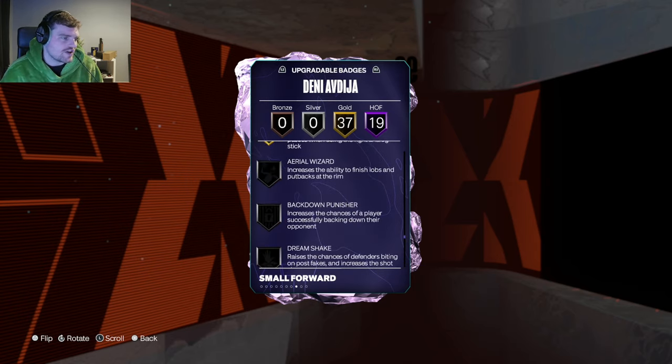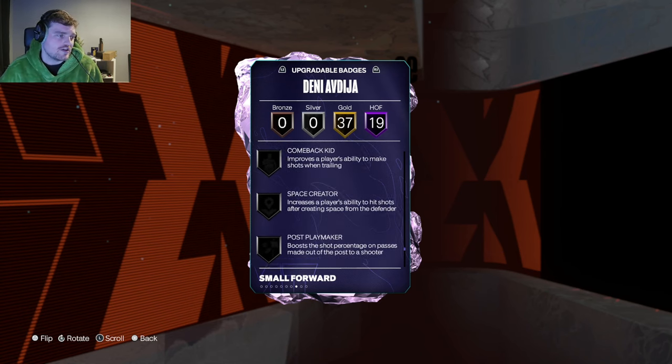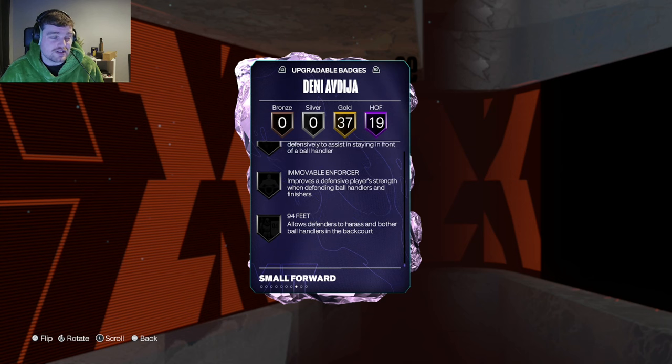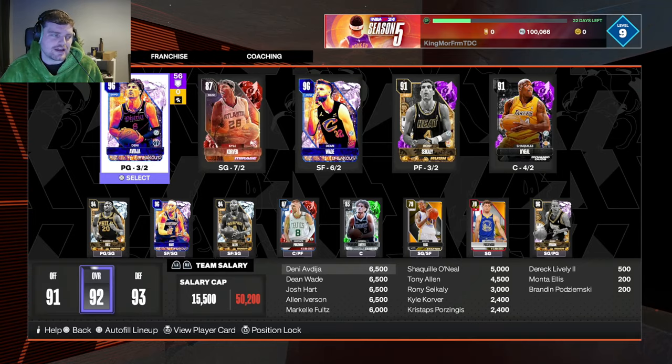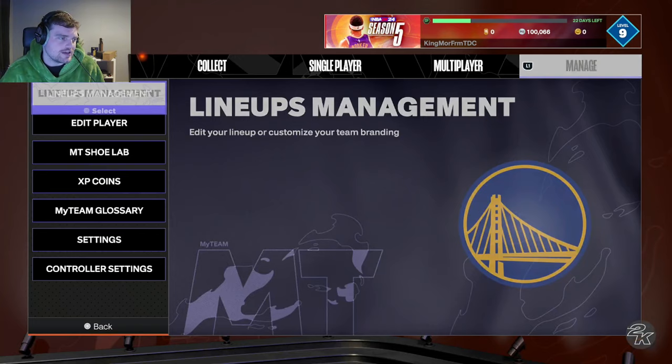He only comes with a couple of good defensive badges, but looking at some of the key badges, he doesn't come with Agent 3, which is a big shot-creating badge. He doesn't come with Speed Booster, Fast Feet, Movable Enforcer, or 94 Feet. So he's not going to be a lock and he's not going to be a primary ball handler. What Denny Avdia is going to offer, mostly, is off-the-ball.